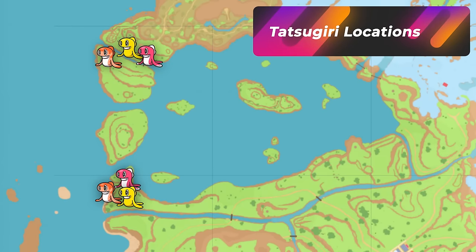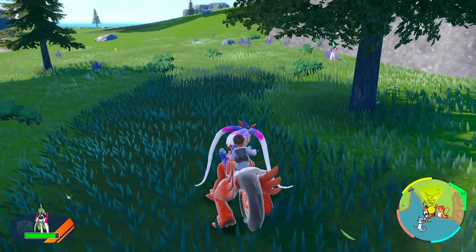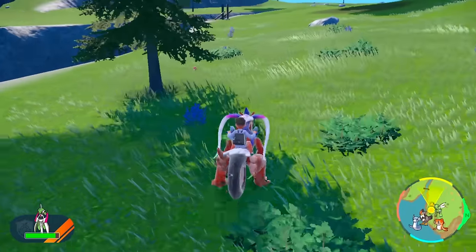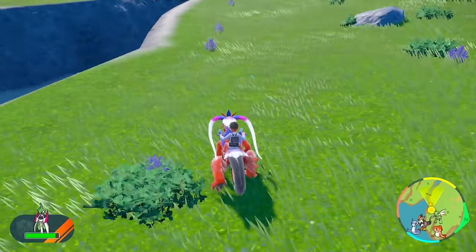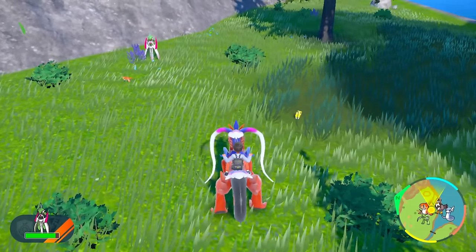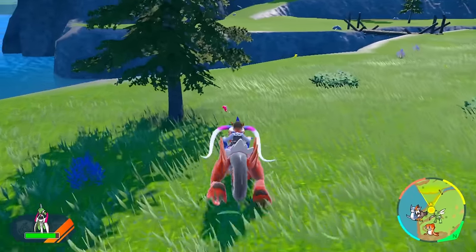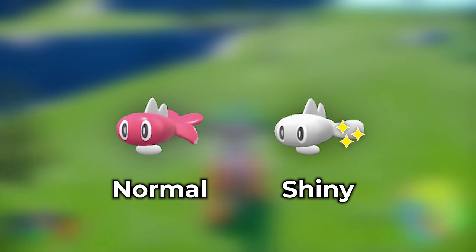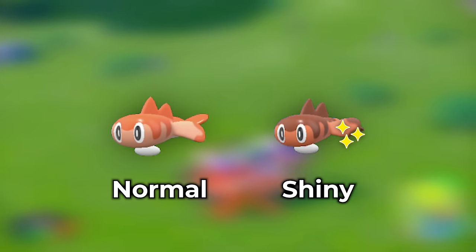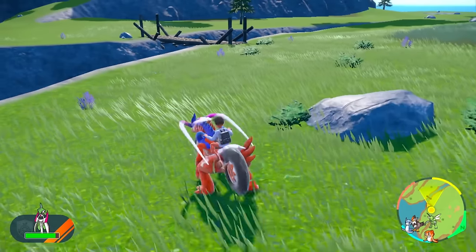The next Pokémon for shiny hunting is Tatsugiri. Tatsugiri is very complicated — it has three forms: you got the pink one, the yellow one, and the orange one. There are going to be three different shiny forms, so you really want to pay attention to its back. The pink one is going to have a white shiny, the orange one's shiny is going to have a little brown on its back, and the yellow shiny is going to have another orange version with tiger stripes on it.